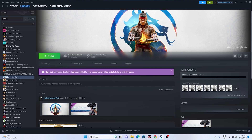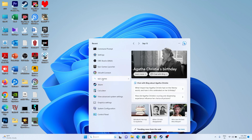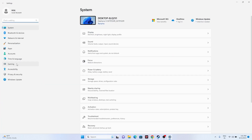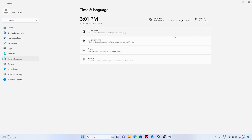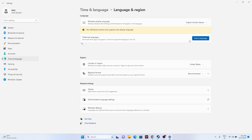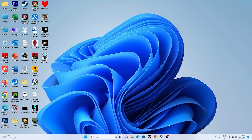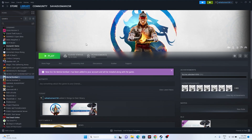The next step is to make sure the date, time, and region are correct. Go to Settings, then Time & Language. Make sure the date and time are correct. Then go to Language & Region and make sure the Country or Region is set according to your geography. Close Settings and try to launch the game.